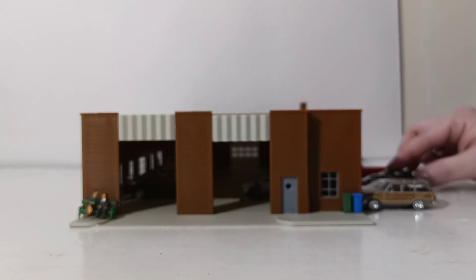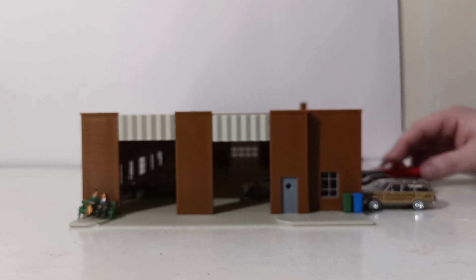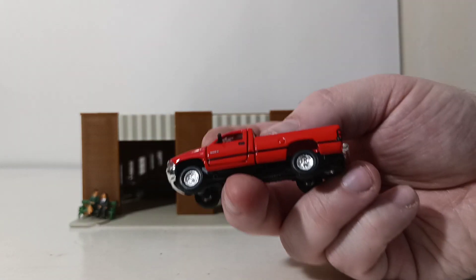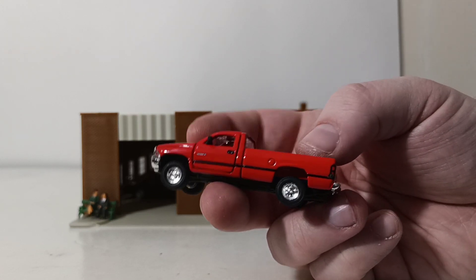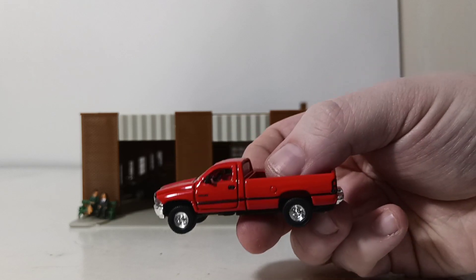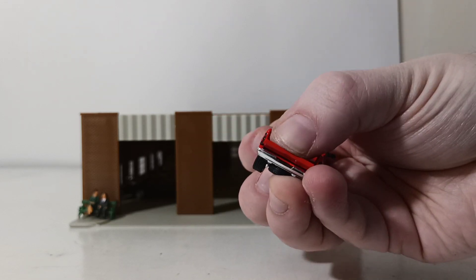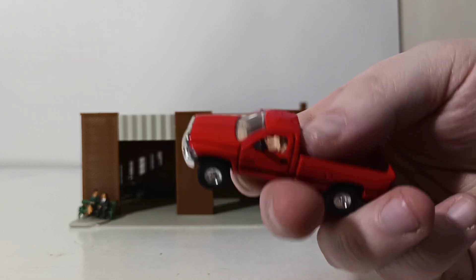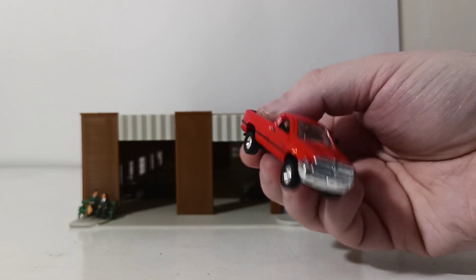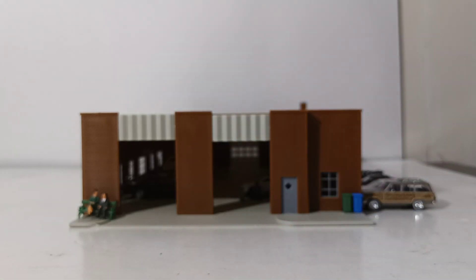The last of the workers' vehicles is something I've been on the hunt for for years. Here's an Ertl — yes, an Ertl — mid-1990s Dodge Ram. The doors open on this, and the tailgate goes down on it as well. Pretty nice truck, especially for Ertl standards. That rounds out the workers' vehicles.